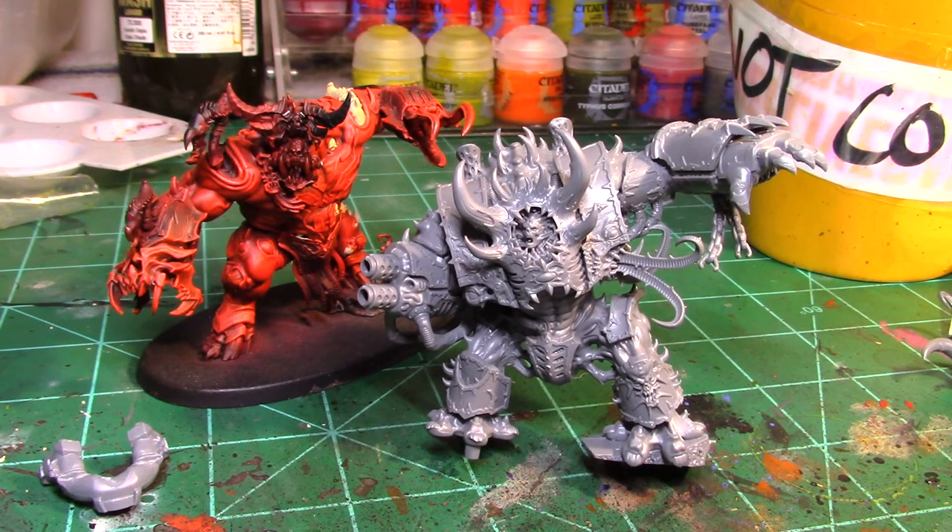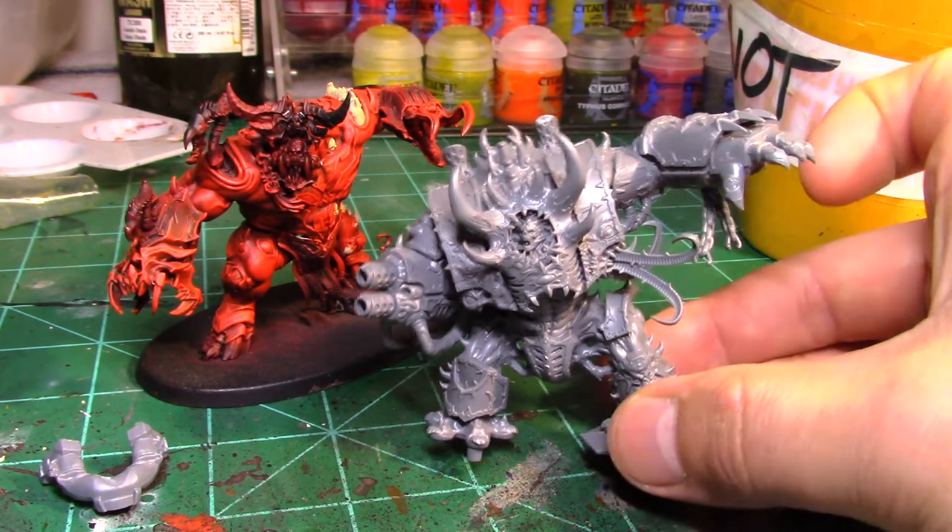My plan is to have one Hellbrute for each Chaos god — one Slaanesh, one Nurgle, one Khorne, and one Tzeentch. There are a few formations in the back of my mind from the Chaos Space Marines codex. One of them is called the Murder Pack, where you bring five Hellbrutes: one acts as a character or champion and four bodyguard Hellbrutes that ride around in a unit and just mess stuff up.